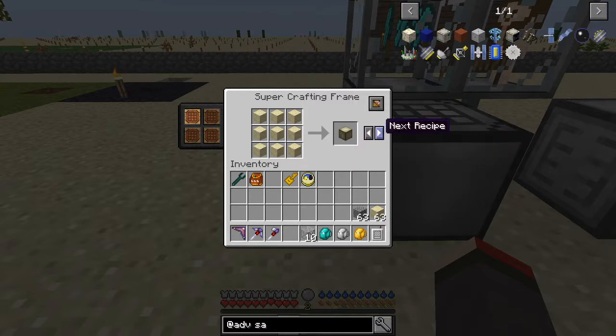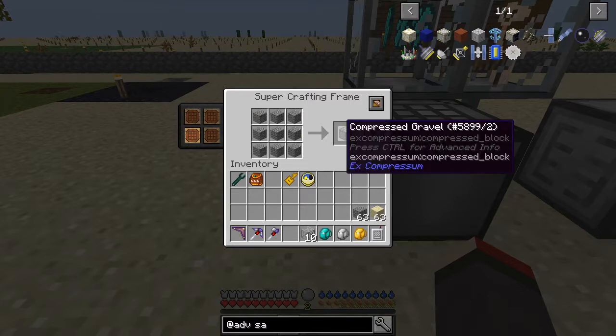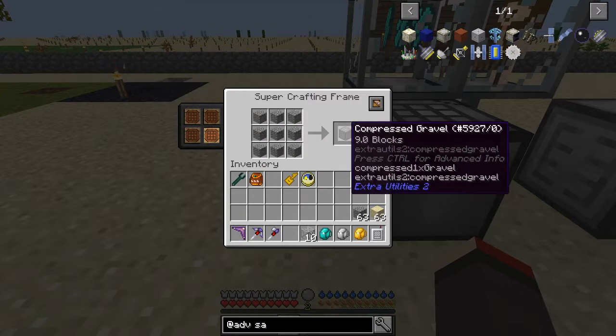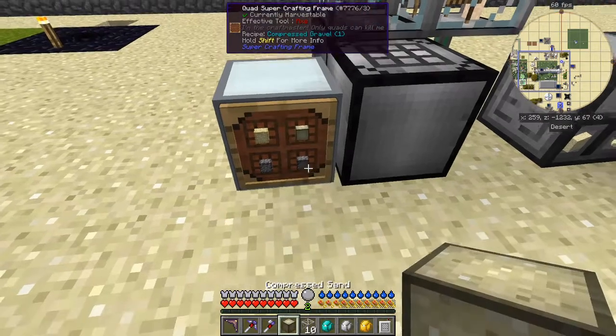You can then change the recipe here and you get Extra Utilities compressed sand - very useful. The same is of course true for gravel. So you can get X Compression compressed sand or you can get Extra Utilities compressed sand.